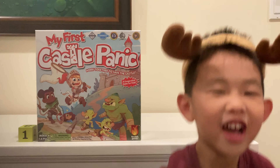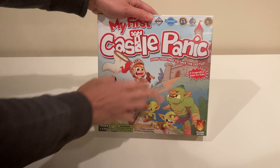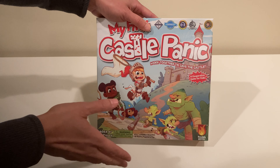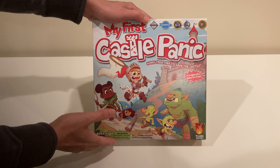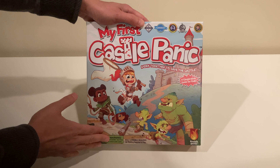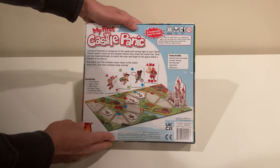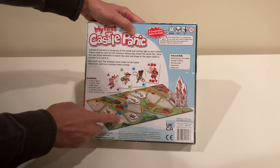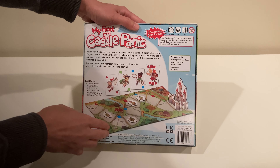At number 1 we have My First Castle Panic. Castle Panic is a tower defense game, and we featured the second edition recently which comes with all these cool miniatures. This is a more simplified version and it's really easy to get into. On the top you can see it's won a lot of accolades, and it has a really cool art style with almost a D&D type theme. On the back you can see there's a play board with all these shapes you're trying to associate — there's no reading involved, so it's really easy to get young ones into this game.